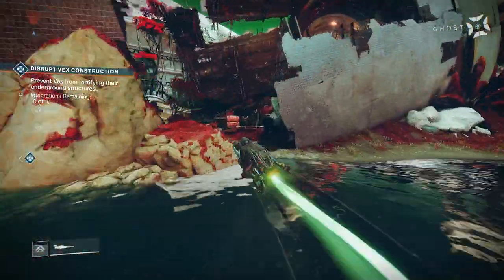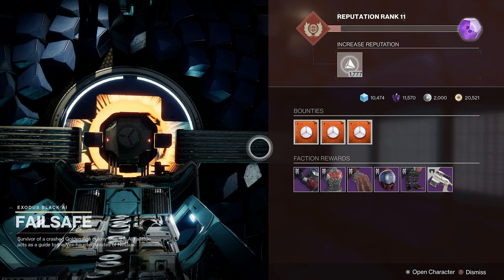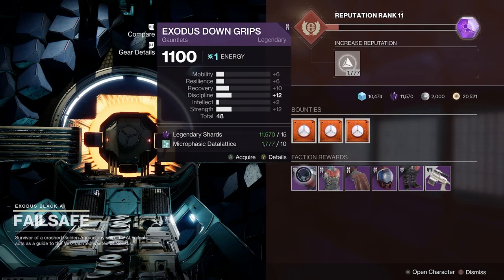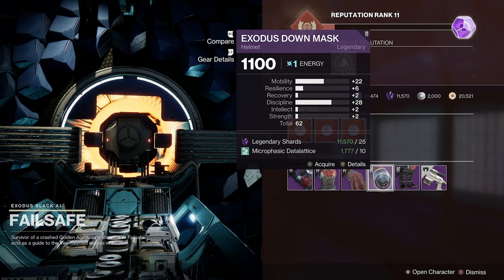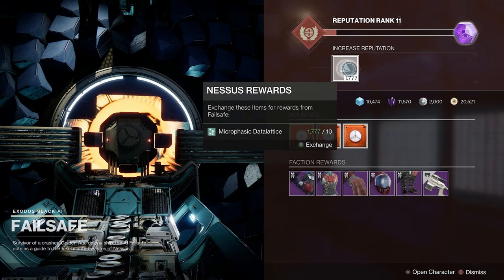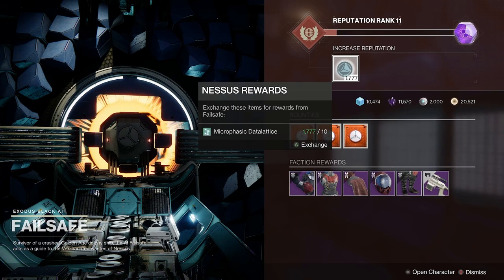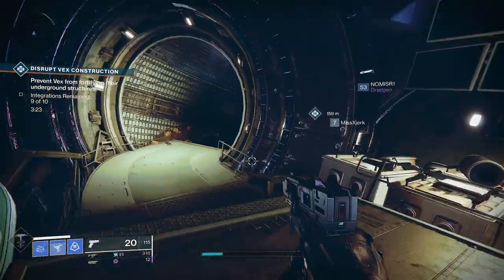The last destination is Nessus, over in Exodus Black, where we visit Failsafe. Make your way into the little ship and you'll find Failsafe with a bunch of armor for sale — including an amazing helmet for Hunters with 22 Mobility, 28 Discipline, and a 62 total stat roll, which is absolutely insane. Similar to the EDZ with Devrim, you need to increase your reputation with Failsafe to purchase her faction rewards, which you do by giving her data items. Make sure you've increased your reputation on both EDZ and Nessus to take advantage of the armor rolls every week.